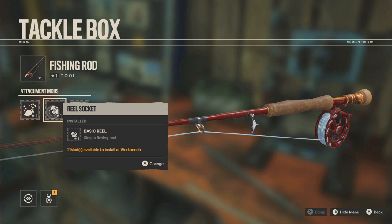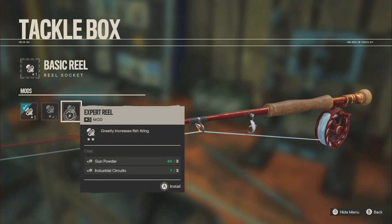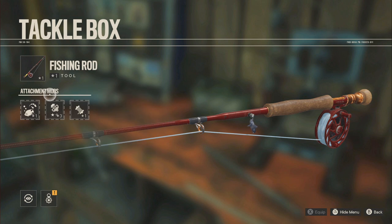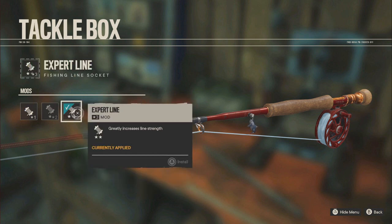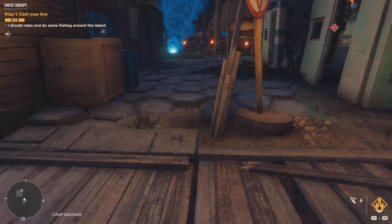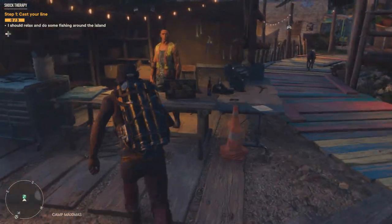So keep upgrading your rod. Go in and, if you have the material, get yourself an expert reel. And then upgrade your line to the expert line so it won't break on you so much. Now we've got a pretty jacked up rod ready to go do some expert fishing.